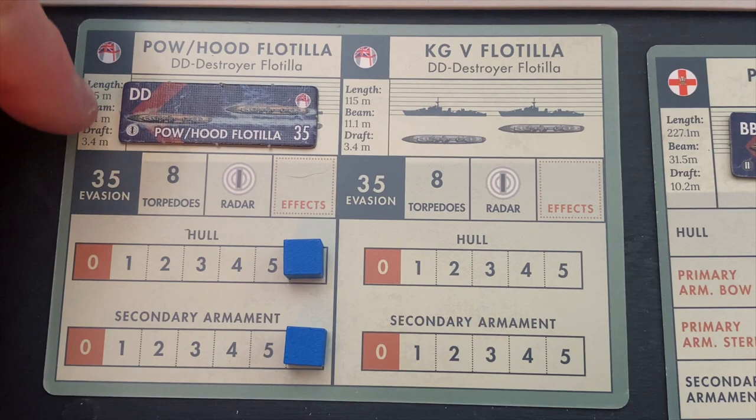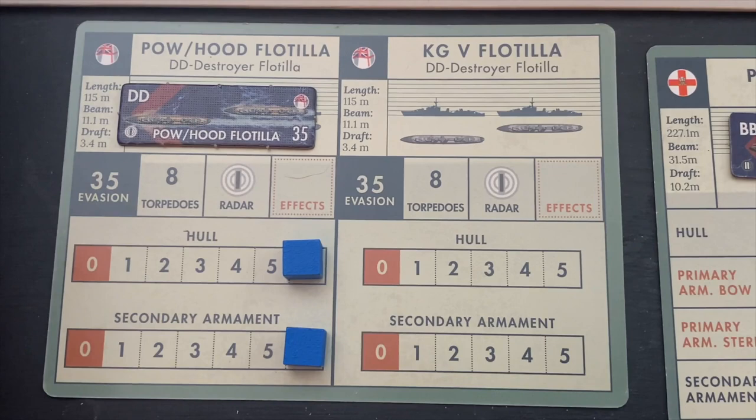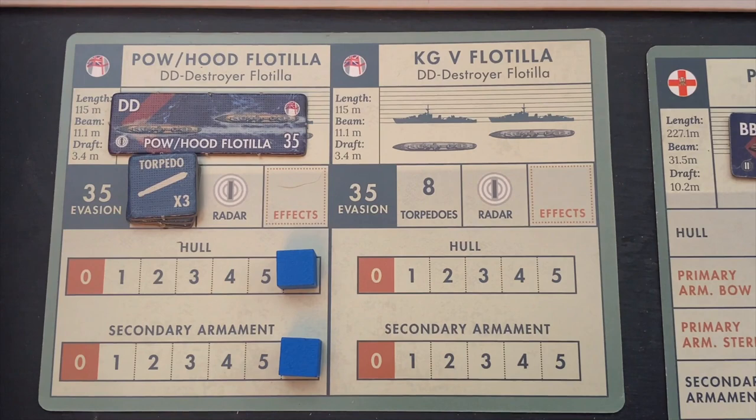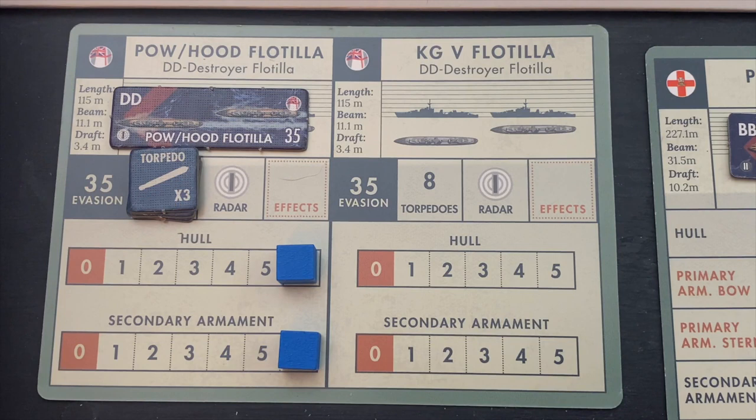The nice thing about the destroyer flotilla is it's got eight torpedoes — we've got to pull those out now. Hull of six, and a secondary armament of six only. I won't mention the other four British ships: two cruisers, the King George, and another flotilla of destroyers, because they aren't in the battle yet. The British are hoping they can join the battle, but they may or may not depending on how the battle goes forward.